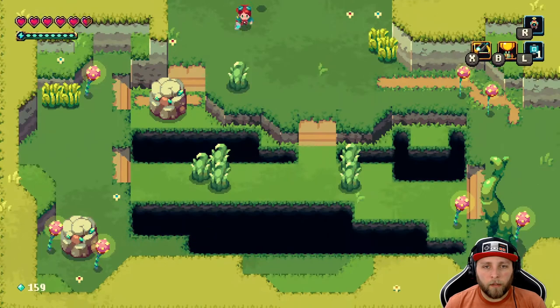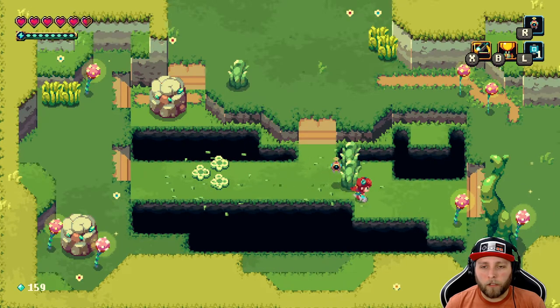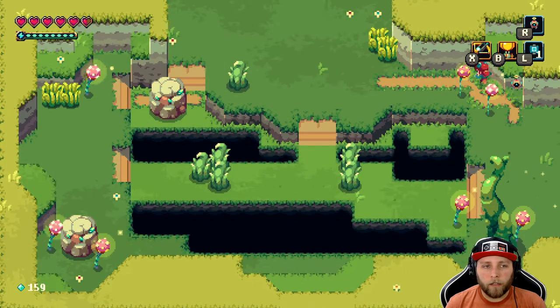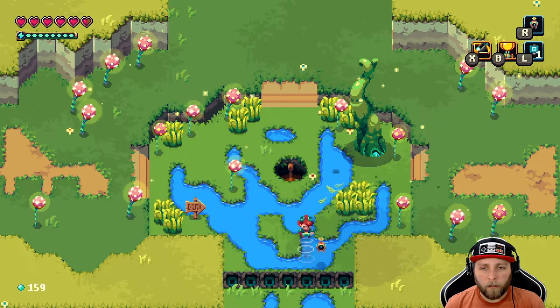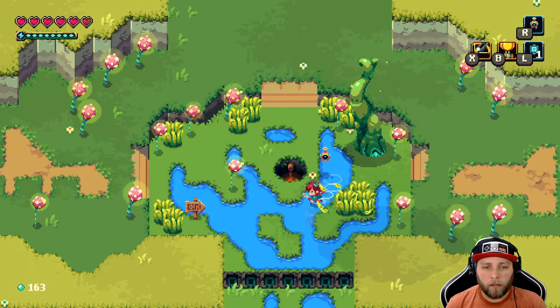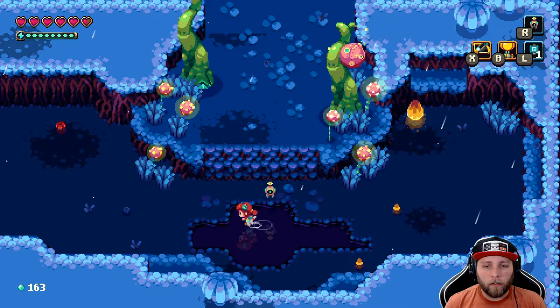Perfect. The acid bogs are down, so we'll just head that way now. There's something for me to find — some sparklight. Whatever, I'll take it. Alright, we're in the acid bogs. Okay, here we are — acid bog city. Let's find our boss on the map.